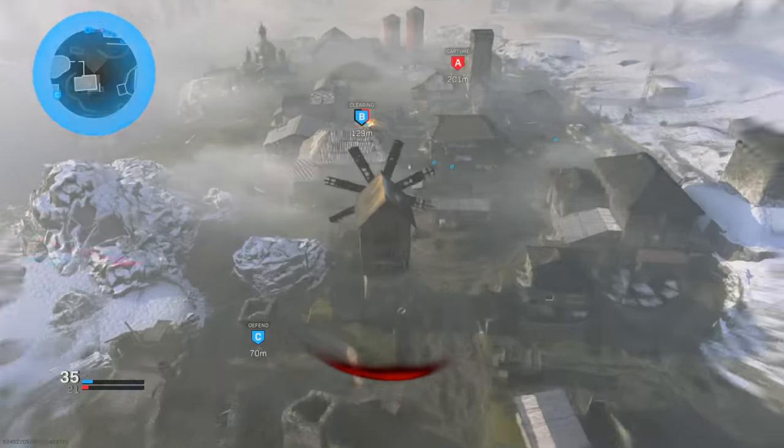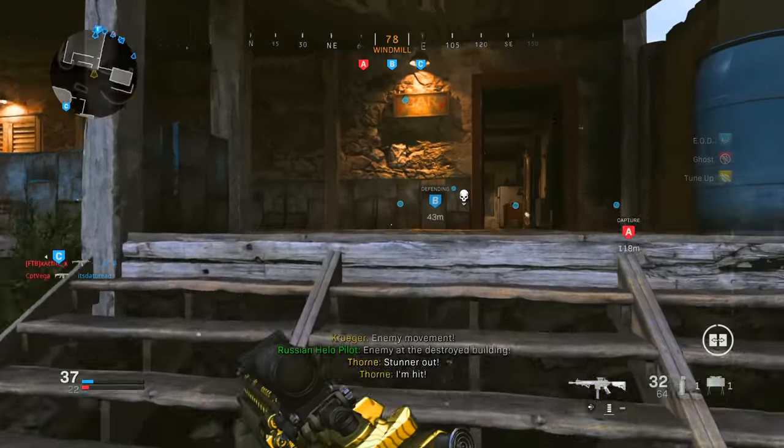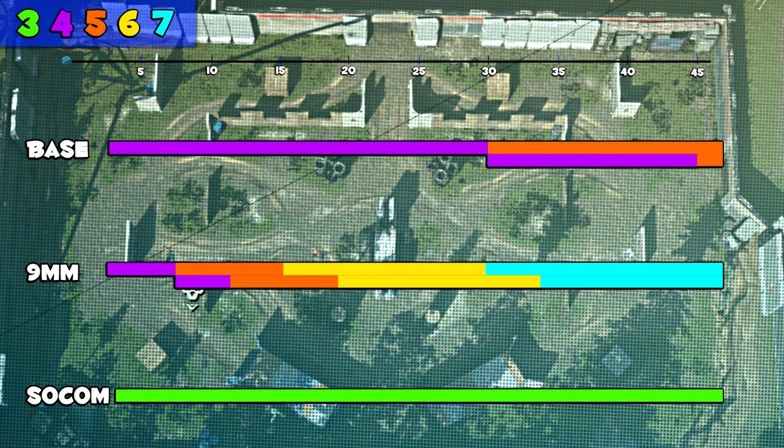Let's take a look at the different damage ranges for the base weapon, the 9mm, and the SOCOM magazine. In the top left corner you can see the shots to kill are color coded on the specific lines. For the base weapon it's a 4-shot and 5-shot kill weapon, and you can extend the range with some attachments. For the 9mm, it ranges from 4 shots to kill all the way up to 7 shots — yes, 7 shots to kill if you equip this specific attachment.